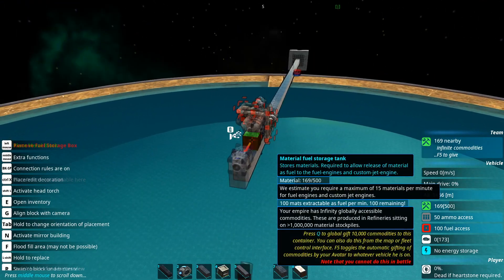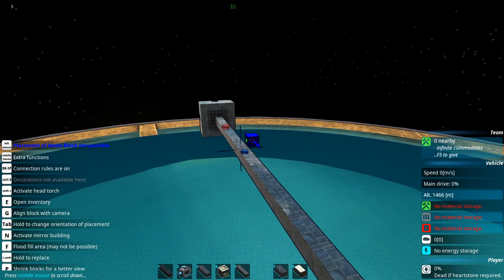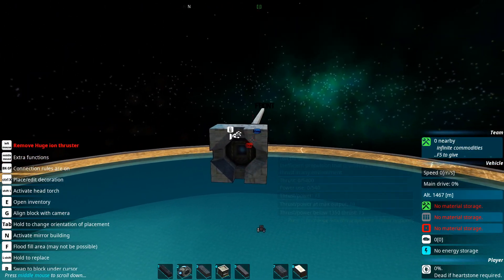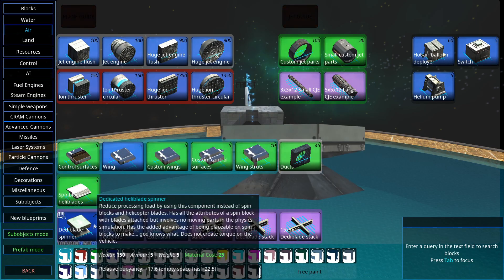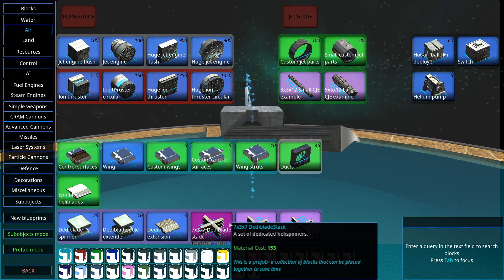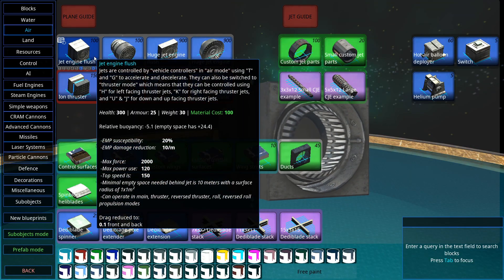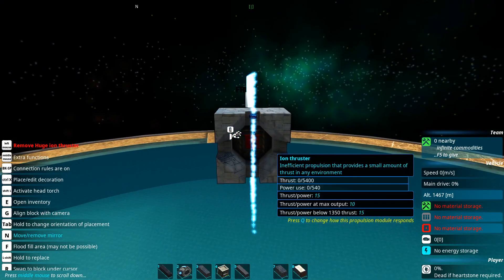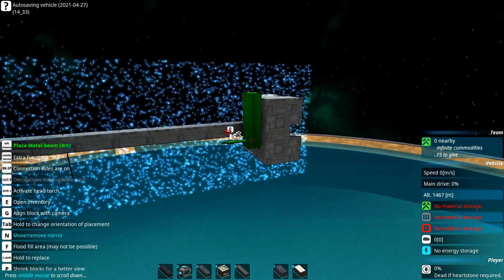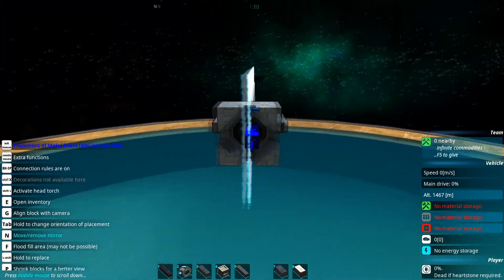I was really hoping that wouldn't work, because I love using deady blades. I do still want to use ion thrusters as our main propulsion, but it does now mean we can add the deady blades if we want to. Normal jets don't work in space — missiles don't either — so knowing there's a better option is a little bit annoying, but we'll try and stay away from that as best we can. Right now I'm using the giant ion thrusters.